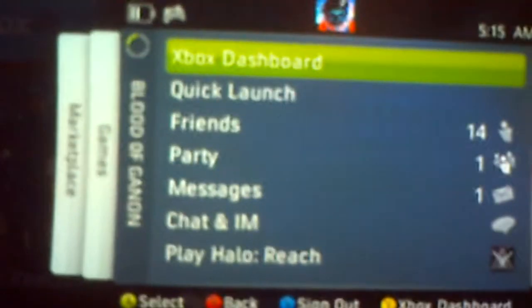I'm going to pop in Reach. As you can see, I'm online — there's proof that I'm online. Pop in my Reach, turn it on. My Xbox is down there. Oh, look at that Xbox.